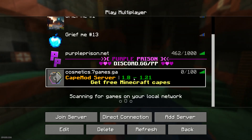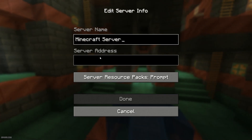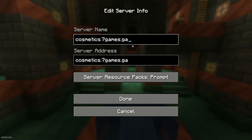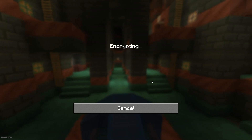After that, inside the game go to Multiplayer. Scroll down, press Add Server, and paste the server address — it's something like 'cosmetic.sevendays...' — then press Done. Now go inside the server.